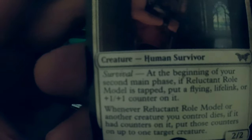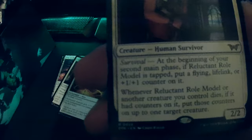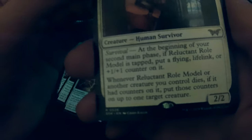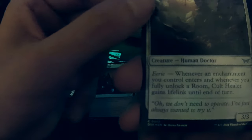Reluctant Role Model — you're ugly dude, you are not a model! At the beginning of your second main phase, if Reluctant Role Model is tapped, put a flying, lifelink, or plus one plus one counter on it. Whenever it or another creature you control dies, if you put a counter on it, put this counter on up to one target creature. He has to survive the attack. This seems good — it's a Fegatello.